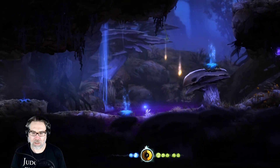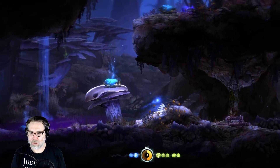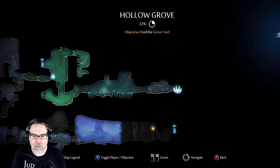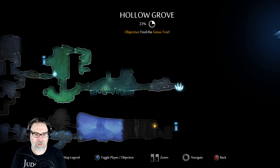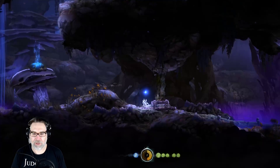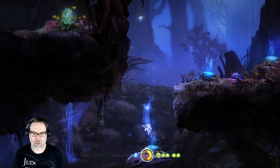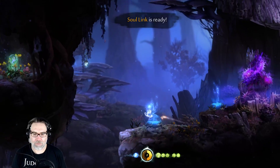We want a soul link right there because we're going to go back down now. We made it back down finally. We figured out the puzzle — we dropped the thing on the brambles and got ourselves through. Oh no you don't — you're not getting me, spider thing! I walked right into it twice, three times, and then I died. Oh man, come on, buddy.